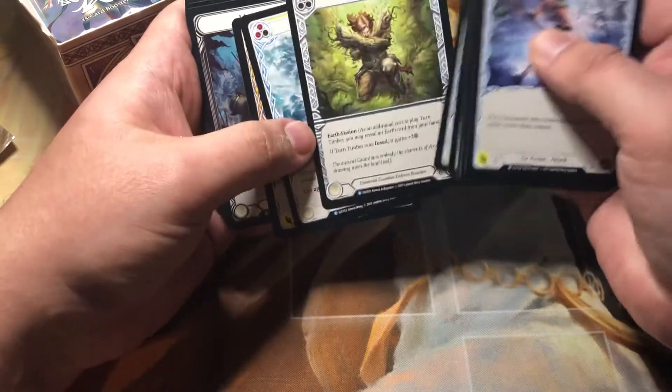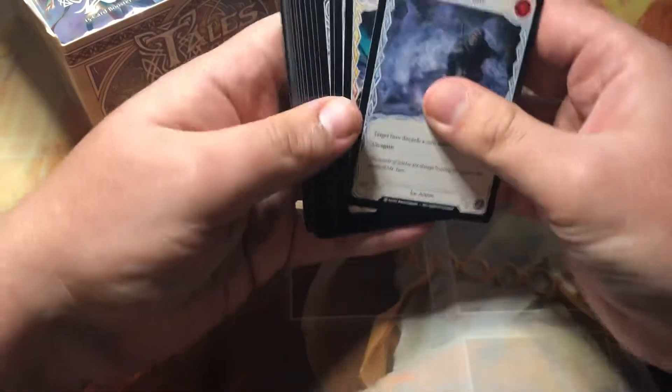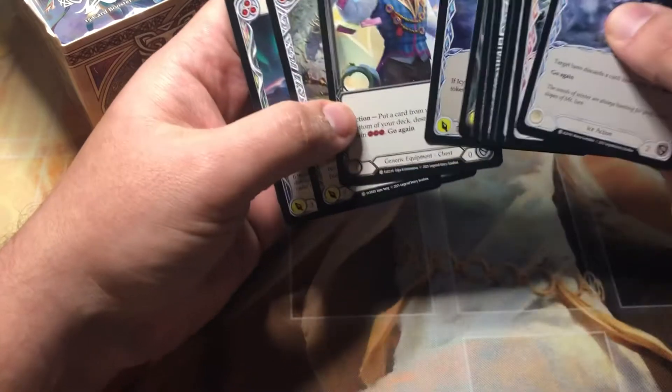So we got a rare rare shock, striker foil. I'm just setting the foils to the side. I have too much Tales of Aria bulk at this point — I'm not even sure what I'm going to do with it. There's a lot of it to go around.